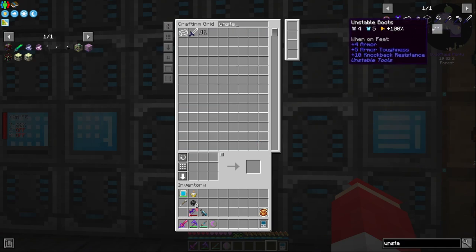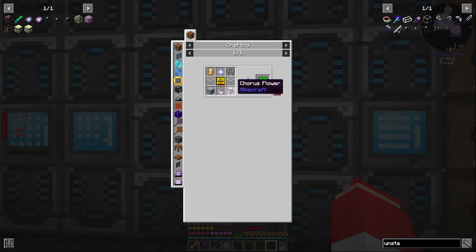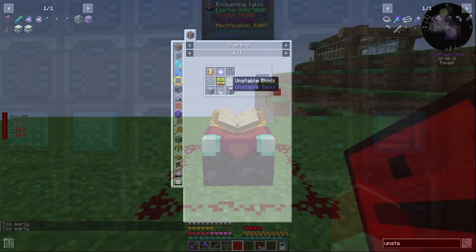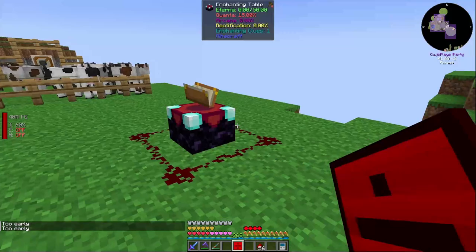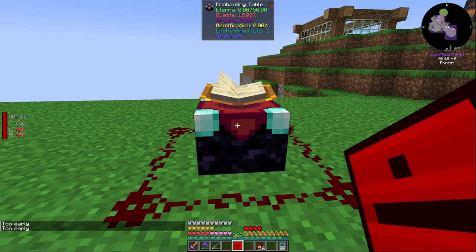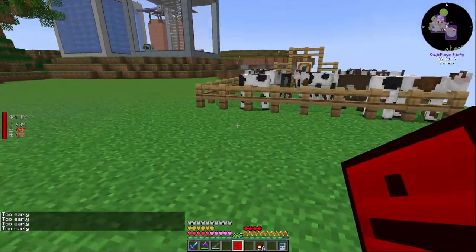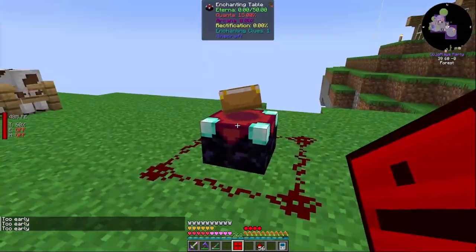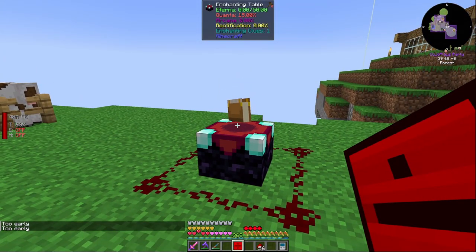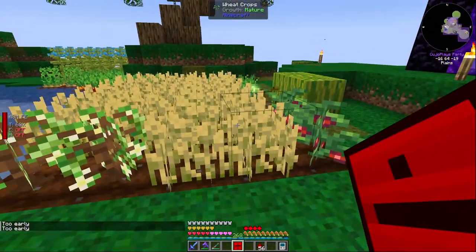We only have four Unstable Ingots. To get more we need Division Sigils. I've set up the ritual here — if we shift right-click on the enchanting table it tells us it's too early and that we need the moon to be perfectly in the sky. Then we drop a cow on top and right-click to sacrifice it and activate the Division Sigil. I'll wait for the correct time at night and be right back.